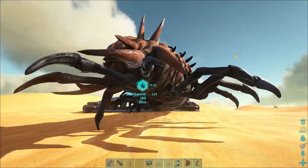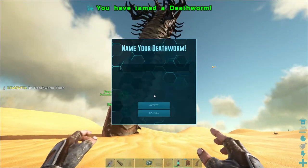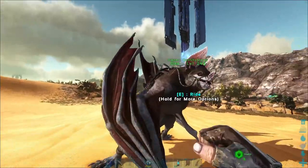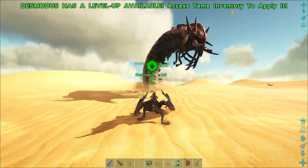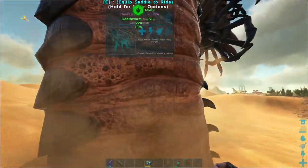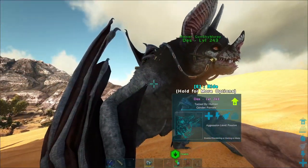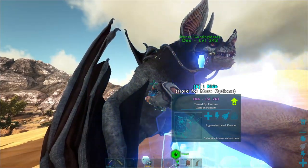Please eat, please eat, please eat — yes! That is our first tamed death worm! Oh my god! I want to get up close and personal with this guy. Now we can do this — death worm saddle! Des, you don't got anything too important. Let's get you geared up and then we're gonna hop on the back of this death worm.